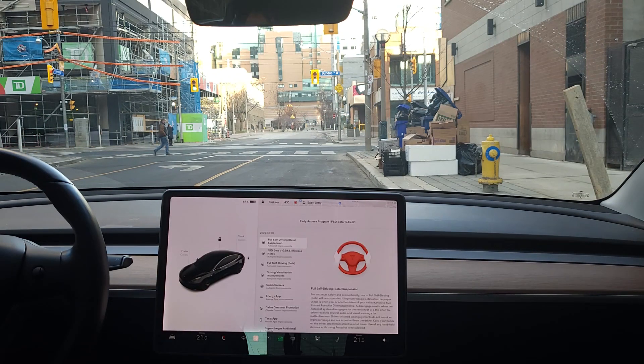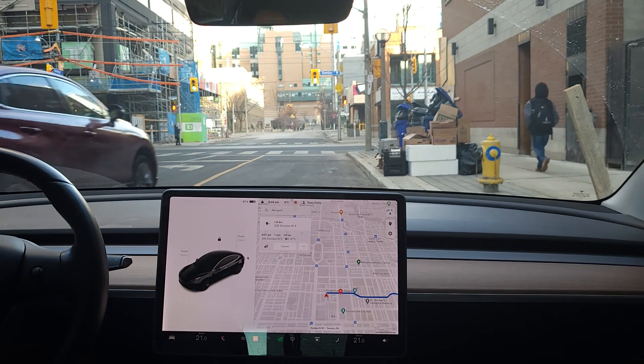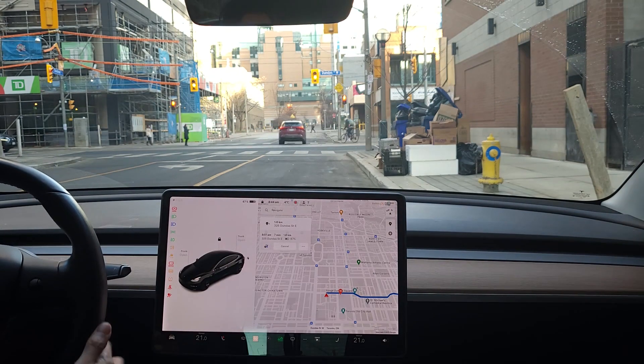FSD Beta 10.69.3.1. We're here in the downtown Toronto core. We're going to get our first impressions on how it's like to drive, one in the downtown core and two along streetcar tracks. Then we'll try to do a bunch of scenarios where we're trying to pass the streetcar, and we'll explain that as we go.